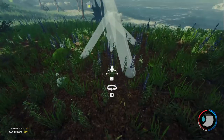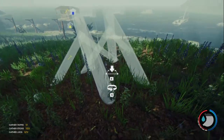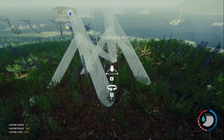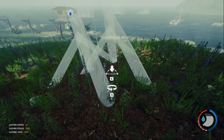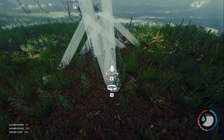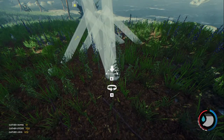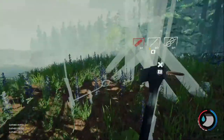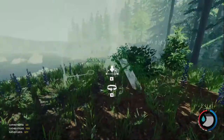Go ahead and just place it wherever. What we're trying to do here is make kind of like a circle, and you can make this as wide or as narrow as you like. If you make it wide, you can put a box in the middle for bones. We're just kind of making them overlap so they'll be in a circle, just keep placing the same thing over and over again.